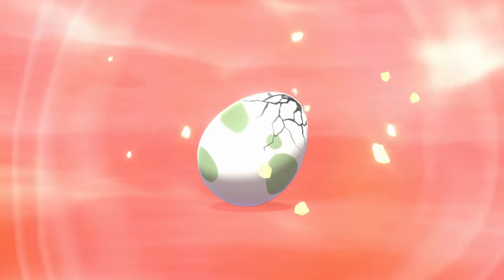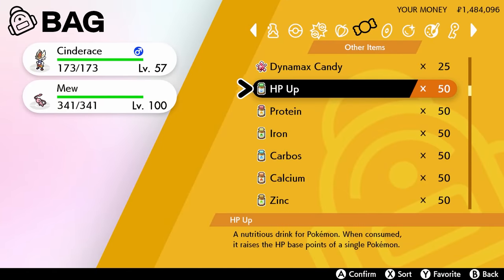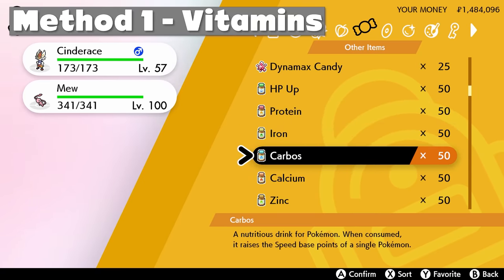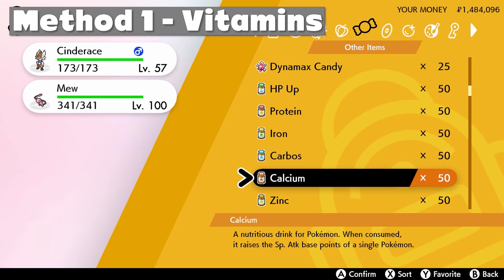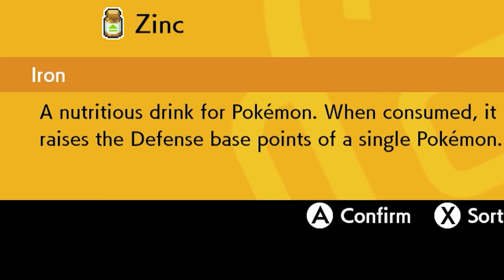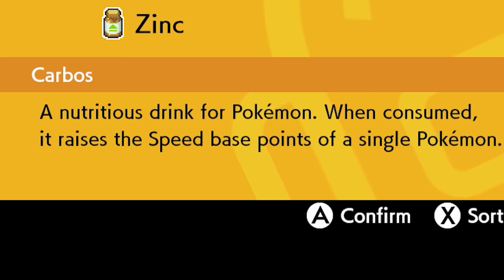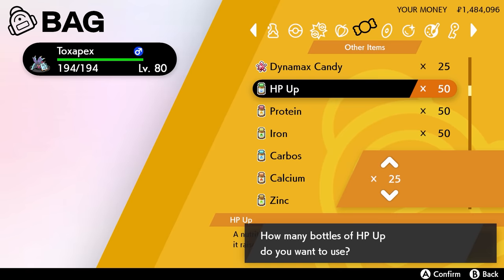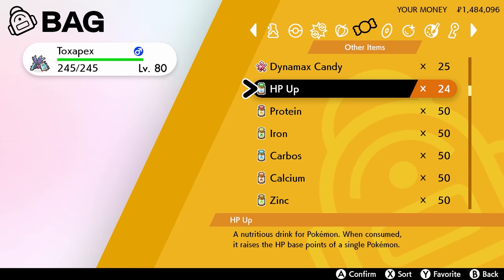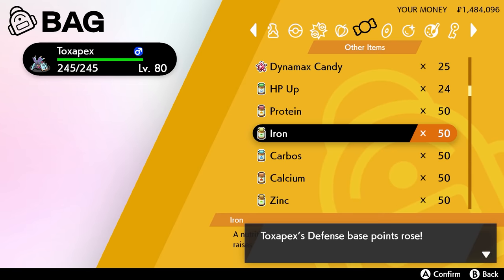Let's jump into our three different EV training methods. The first method is by far the easiest but also the most expensive: give your Pokémon vitamins. In Sword and Shield there are six vitamins — HP Up for HP, Protein for Attack, Iron for Defense, Calcium for Special Attack, Zinc for Special Defense, and Carbos for Speed. When you use these on your Pokémon, they instantly give 10 EVs in that stat. To fully EV train a stat using just vitamins, you'll need to use 26 of the vitamin, which will automatically bring that stat up to the maximum of 252 points.